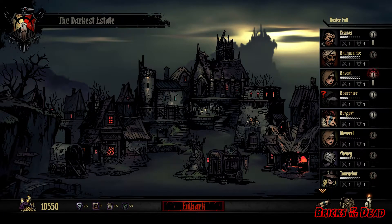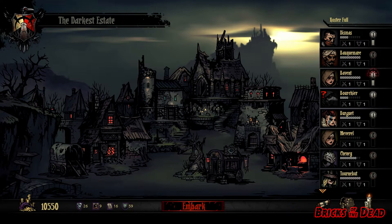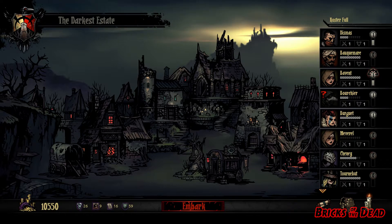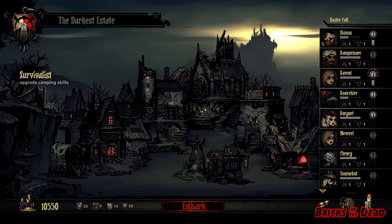This is kind of your estate town. As you can see, this is an area that has seen better days. You are the inheritor of this estate, but not really a whole lot to inherit — it's been overrun by evil. You want to come here and restore this place to its former glory, which is easier said than done. I mostly just die. Over here we have the survivalist.